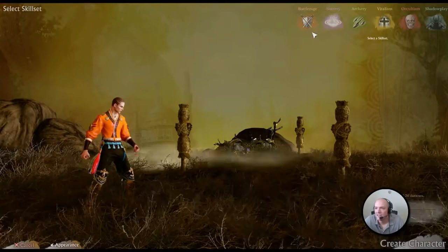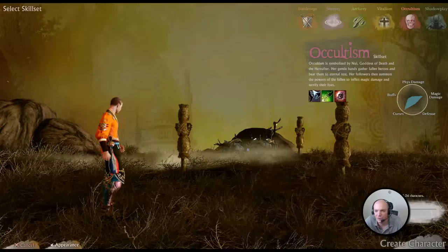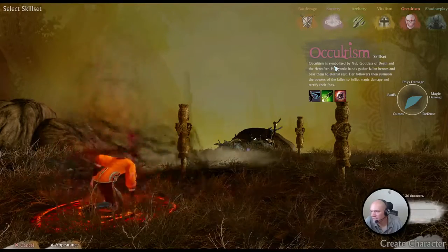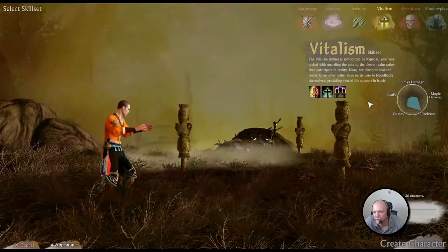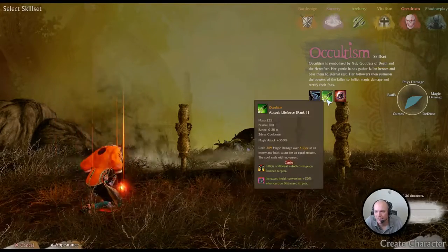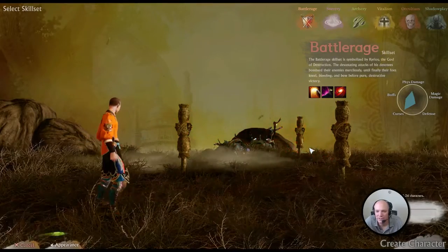So we're going to select his skill set now. We've made him, right? We have six different abilities up here and you're going to get to pick one of these — eventually you'll get more, but these are the ones you can start out with. So we've got cultism, which is symbolized by Nui, goddess of death and the hereafter. It does magic damage, curses, and a little bit of defense. We've got vitalism, which is pretty much a healing tree. Cultism — Crippling Mire, absorb life — it looks kind of like a warloc-ky type tree. We have archery, sorcery, and battle rage is like swords and stuff. My other guy's a battle rage guy.